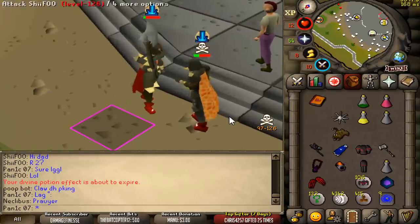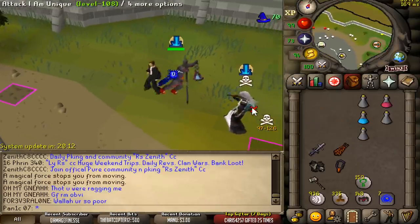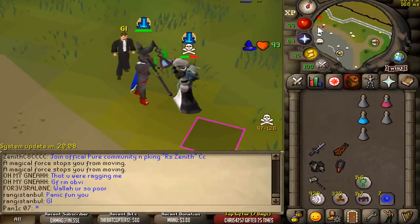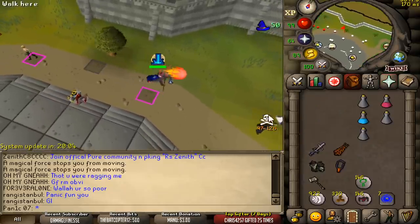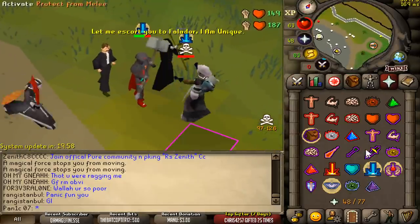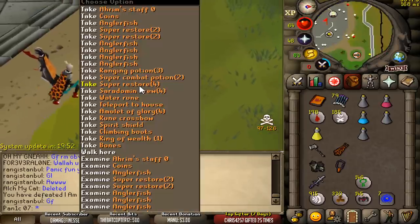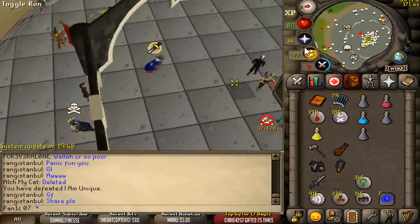I'm not afraid — wait, I changed my mind, I am afraid, get me out of here. Oh, we got him! Good fight, bro. Thank you for your things. That guy was actually super toxic — I added him to Ikonor because I don't want to get demonetized. GG.